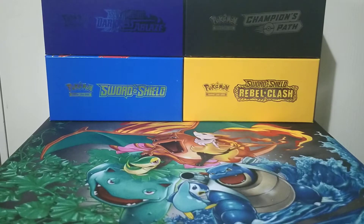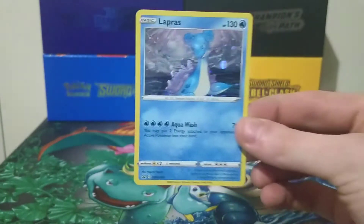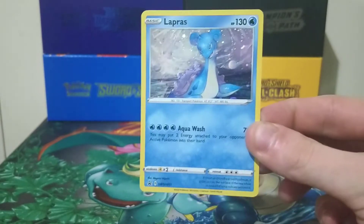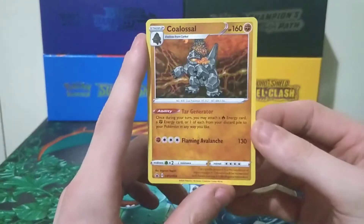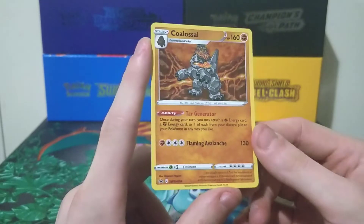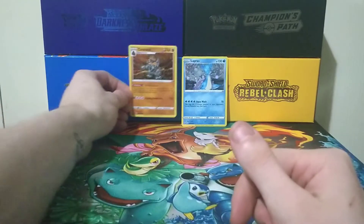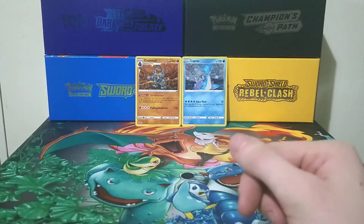So here we have the two promo cards. We have the Lapras — Sword and Shield 51 — with Aqua Wash. Then we also get the Coalossal, which is Sword and Shield 54. It has the Tar Generator ability and Flaming Avalanche. Sounds pretty awesome — that deals quite a lot of damage, 130 there. Not bad, pretty cool.